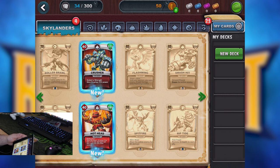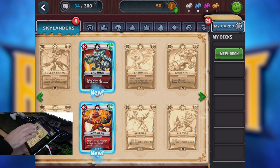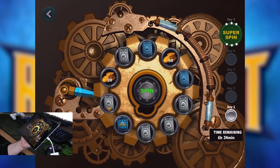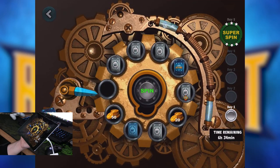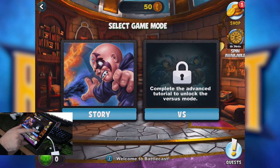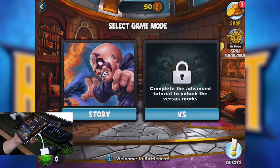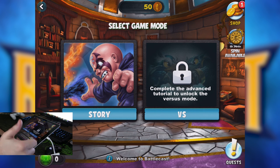Hope you guys enjoyed this video. If you want to see more Skylanders Battlecast, let me know. So far I'm pretty impressed — I want to play more. There's a daily spin feature where you can get coins or cards. Crusher is now level 2 — you can level up cards too, which is terrifying. You need to complete advanced training to unlock versus mode so we can play against each other. I'll scan all my cards in, do more unpackings, and run through the story. See you guys later — leave a like and a comment!